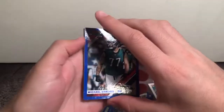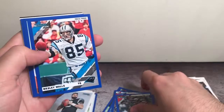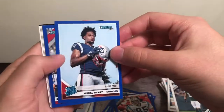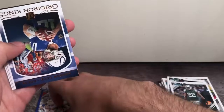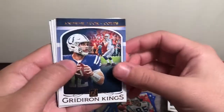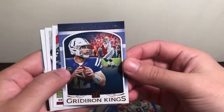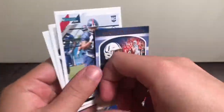Now for our four blue press proof parallels. We got Michael Bennett, Wesley Walls, a Kiel Harry rated rookie — not bad — and a Saquon. My guy. The only saving grace for my Giants. And for our canvas insert we got an Andrew Luck Gridiron Kings. You can see the texture again. These are honestly just some sweet looking cards — a very, very cool insert.